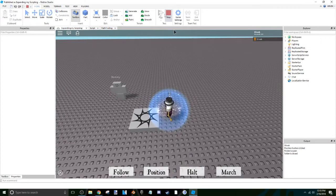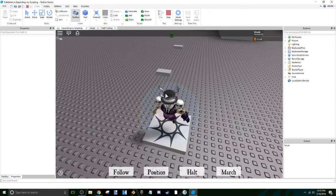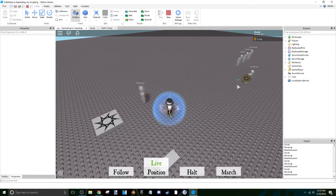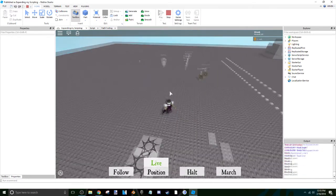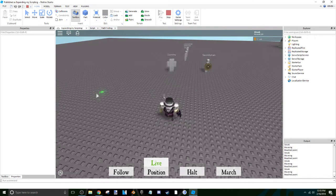So I have this guy right here — dummy. The dummy will move to wherever you click. I clicked right here but it put it right here, but it still goes to wherever you want it to go.